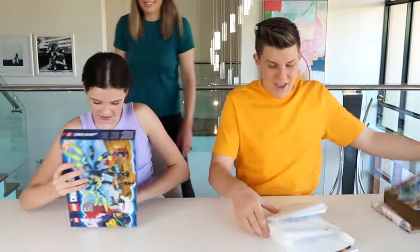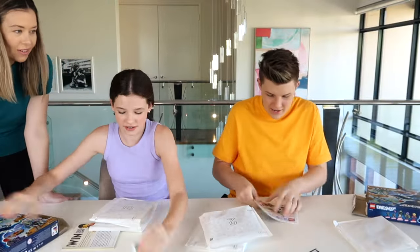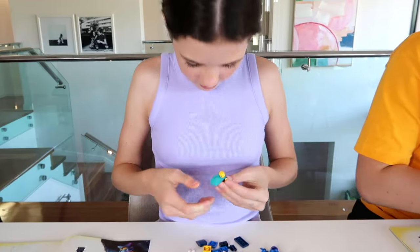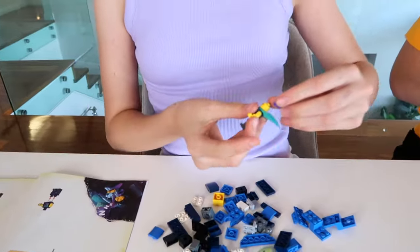Alright, let's go! Prez has already got his little character already half made — he's nearly there. How are you going, Char? Good, I'm just putting on the paint. Where's her hair? She's got purple hair — that's looking good.